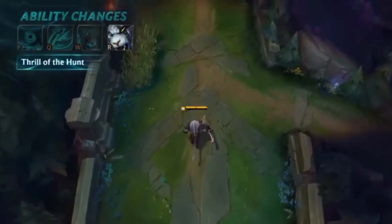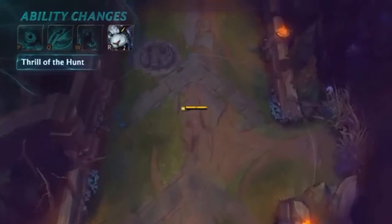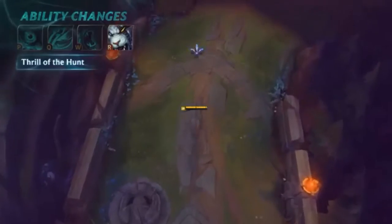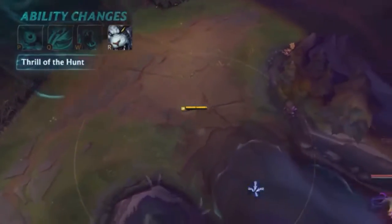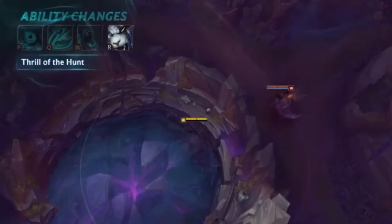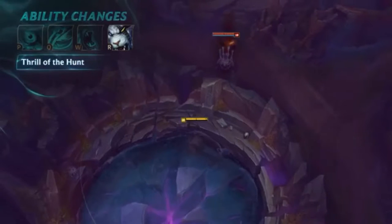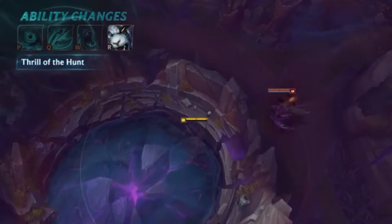With the exception of Bola Strike, nearly all of Rengar's abilities have been changed, so let's start with the biggest: his ultimate. Activating Thrill of the Hunt grants him movement speed and camouflage, meaning that he's visible to enemy champions that get too close, similar to Evelynn. While camouflaged, Rengar reveals the nearest enemy champion and can leap to them for a guaranteed critical strike.